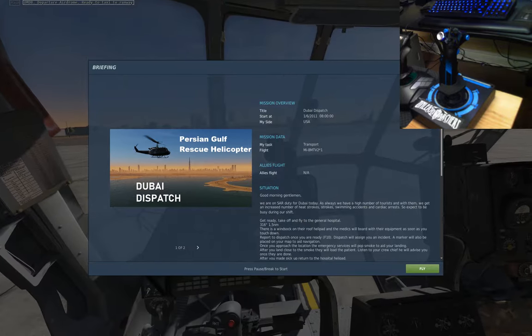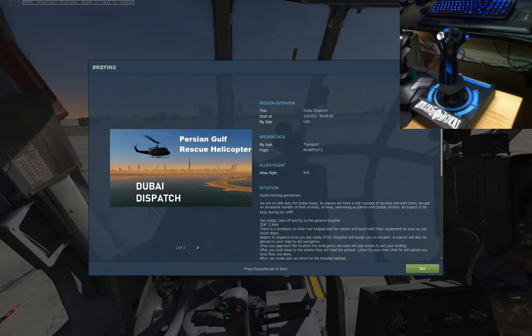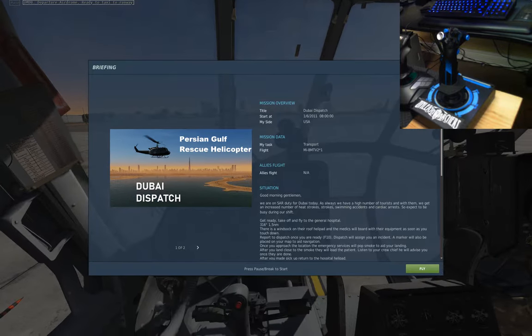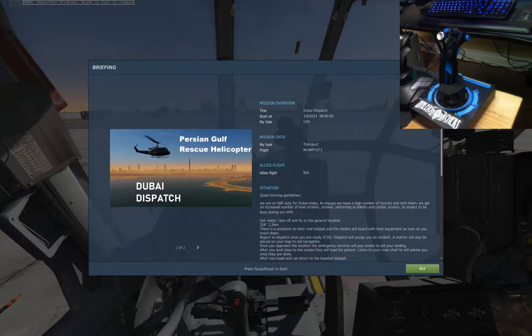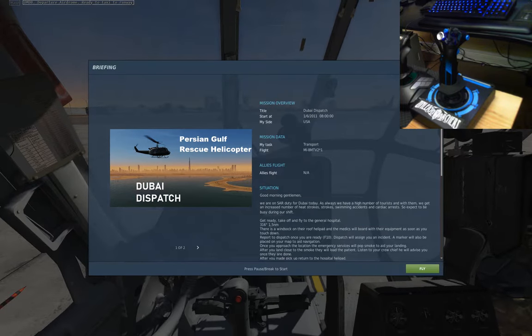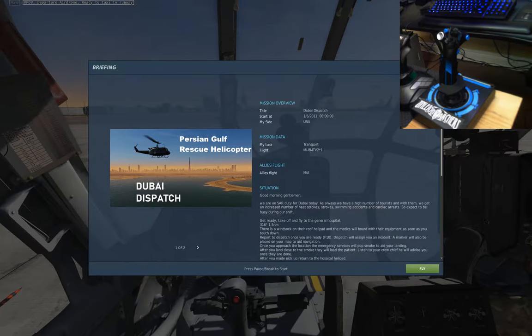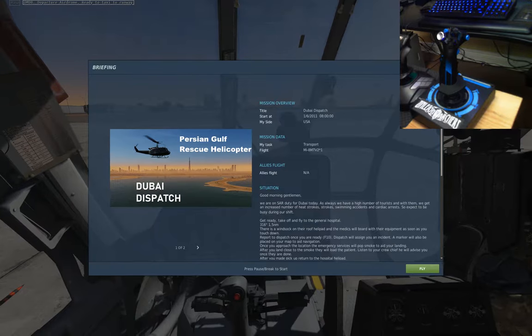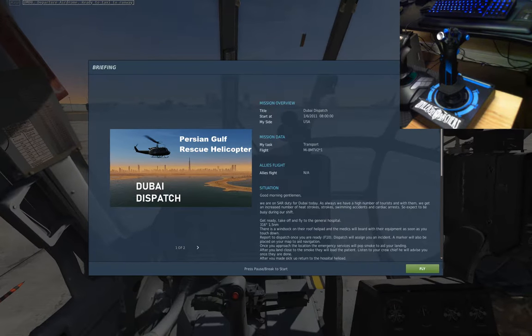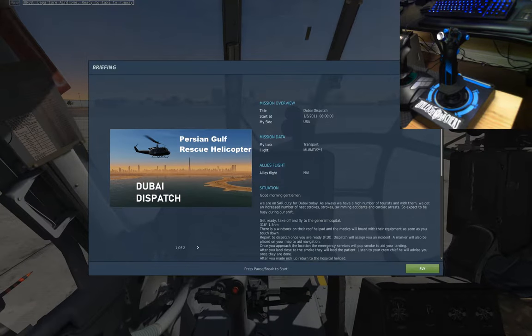Hey everyone, welcome to a DCS mission called Dubai Dispatch. This is one where you fly a search-and-rescue helicopter in the Persian Gulf area near Dubai International. You fly to and from a hospital rooftop helipad and get sent by dispatch to random locations around the area to pick up people who require assistance and then bring them back to the hospital. It's a good way to practice helicopter skills, and some of the LZs are pretty tight to get in and out of.